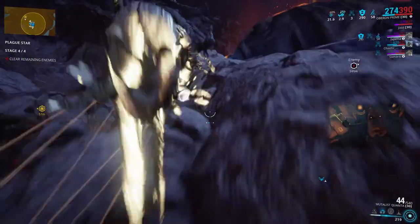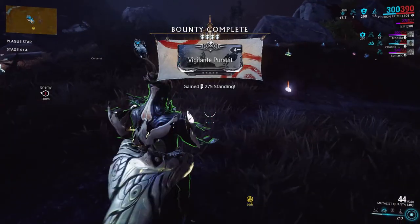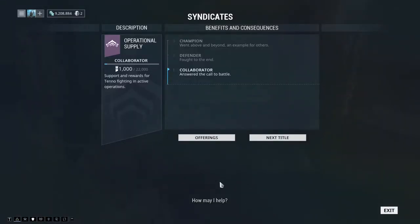Doing all this will grant you 1,000 or more standing for the Operational Supplies syndicate for the Plague Star event. We're at NACAC in Cetus, so let's take a look at the Operation Plague Star rewards.